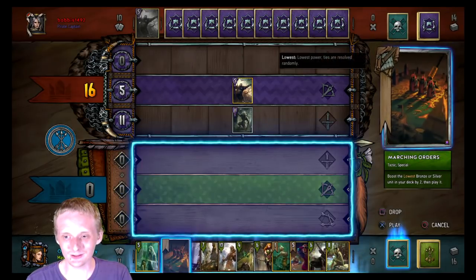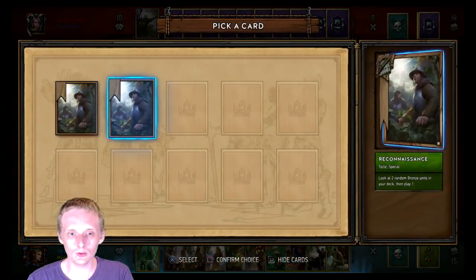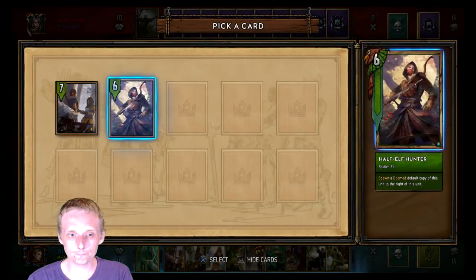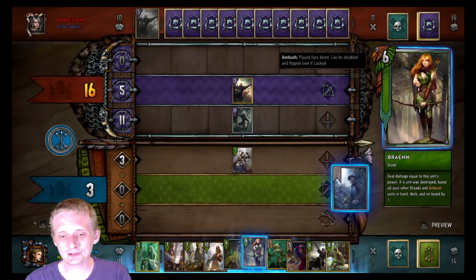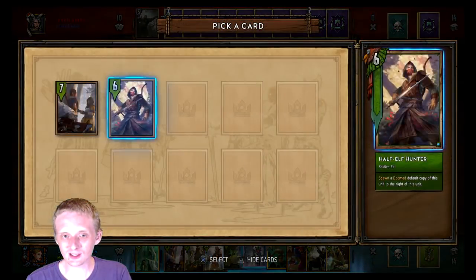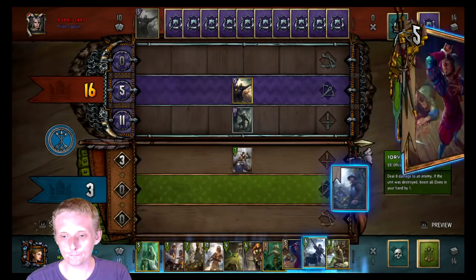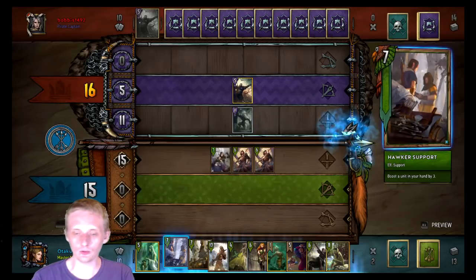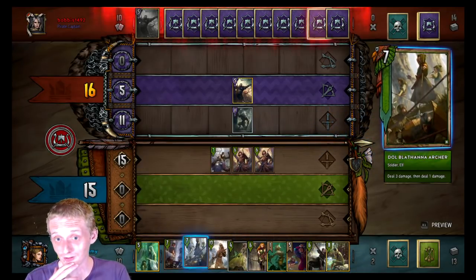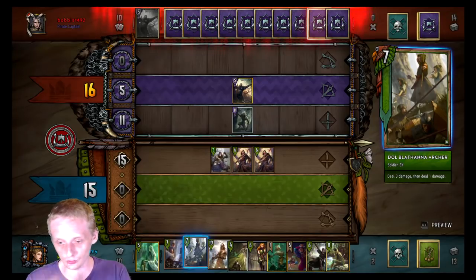We don't have the Mandrake to kill that yet so we're going to Marching Orders here and try to pull off this Recon combo. Should I go with a hand buff for later? Considering it's Combi — I think the Half-Elf Hunter is better. Just get out more elves because you really want to take round one against Combi, especially if you don't have the disloyal.